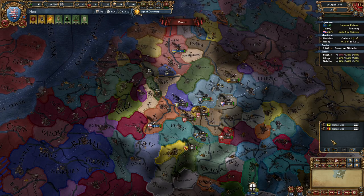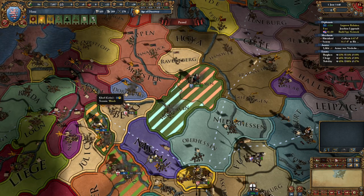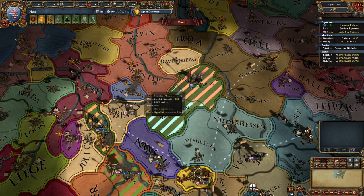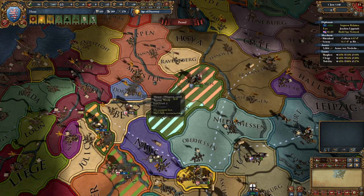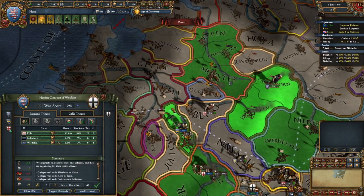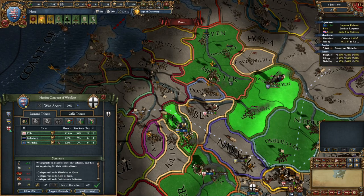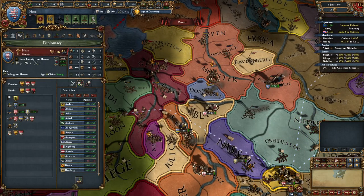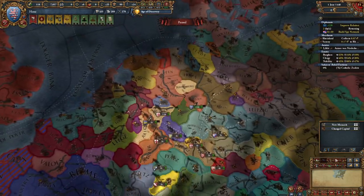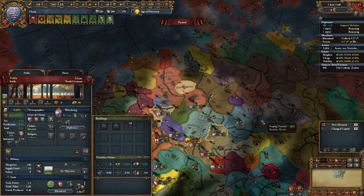I'm going to go ahead and just go for the Westphalen option instead of trying to vassalize them. So see you guys in just a second. Welcome back everybody. Clevese ended up breaking all their alliances, which kind of meant the death of them. Dortmund I was going to give to Munster, but I didn't want to risk having them not willing to take Paderborn. So instead, I'm giving Trier Cologne, I'm taking Westphalen, they're taking Paderborn. Take all the money, immediately release Cologne, and now drop this claim and get ready to go after Fulda.